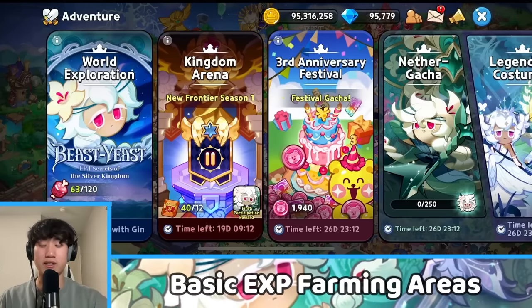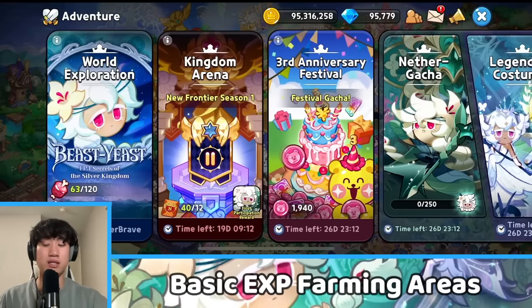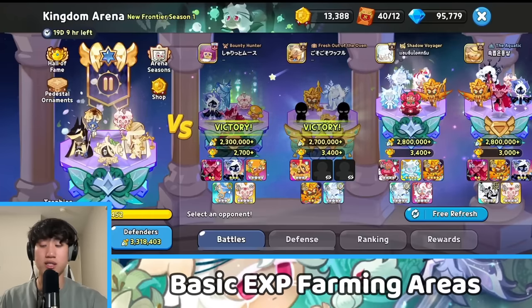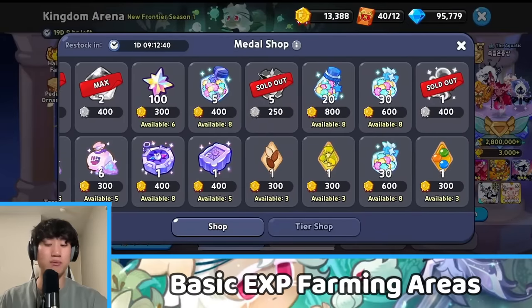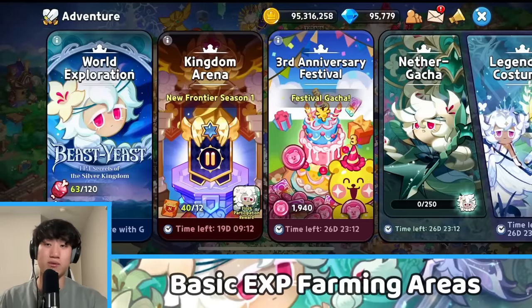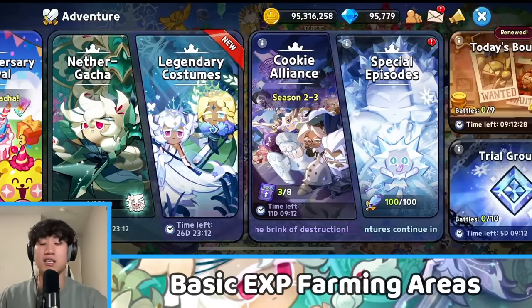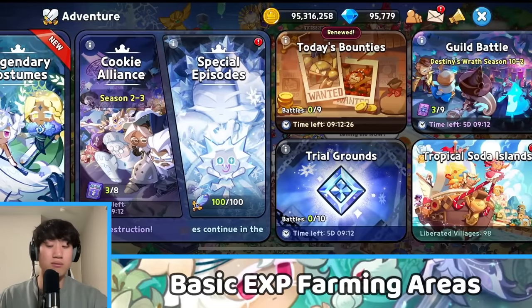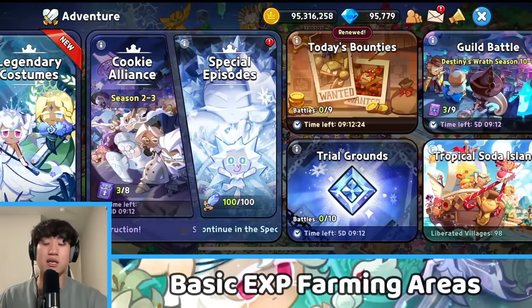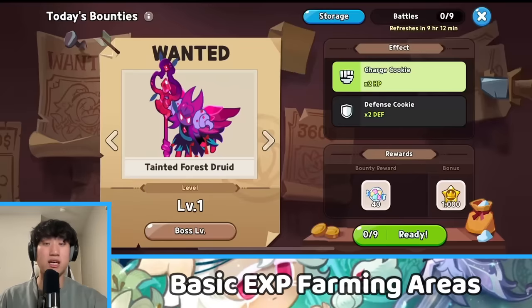The basic sources are going to be your world exploration, kingdom arena — where you can exchange for some EXP star jellies — cookie alliance, which also gives you EXP star jellies, and you are able to farm EXP star jellies from the bounty, because the bounty has changed a little bit. The higher level you go, the more EXP you're going to be able to get.